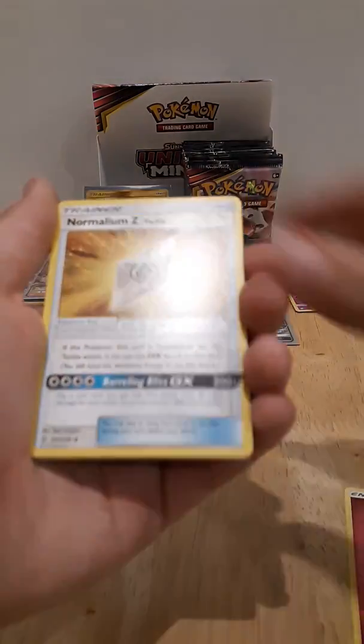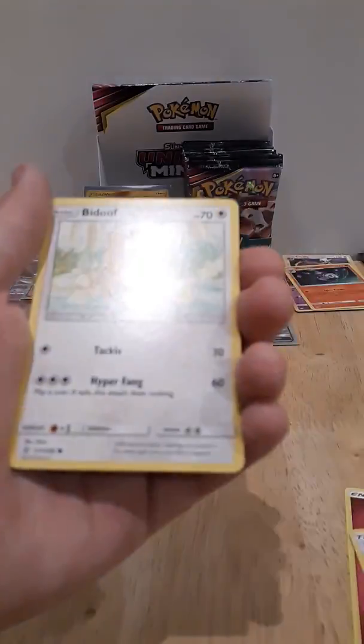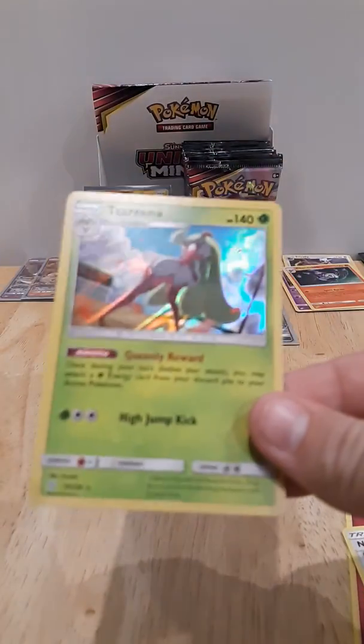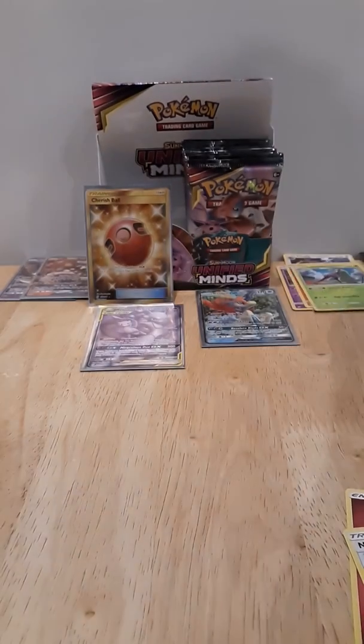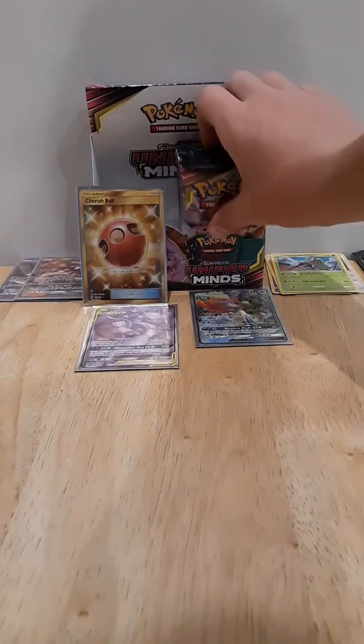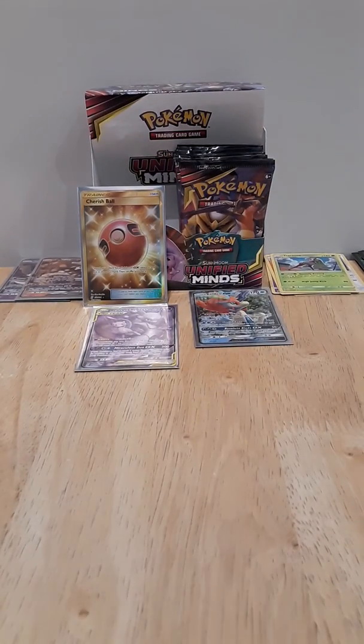Energy, Luminion, Hapu, Dweevil, Luna, Pikachu, Bidoof, Cosmog, Exedrill, and a holo Tessari. A gold Cherish Ball — like, come on, what is happening? I said I had super bad luck, and then I go and pull that? That is incredible! Probably not gonna get anything else though, not gonna lie.